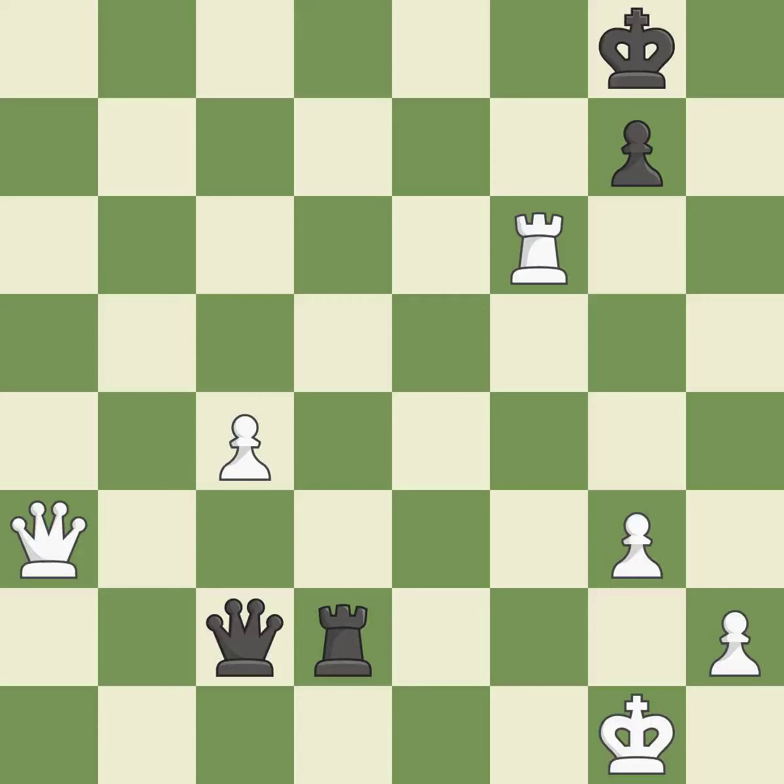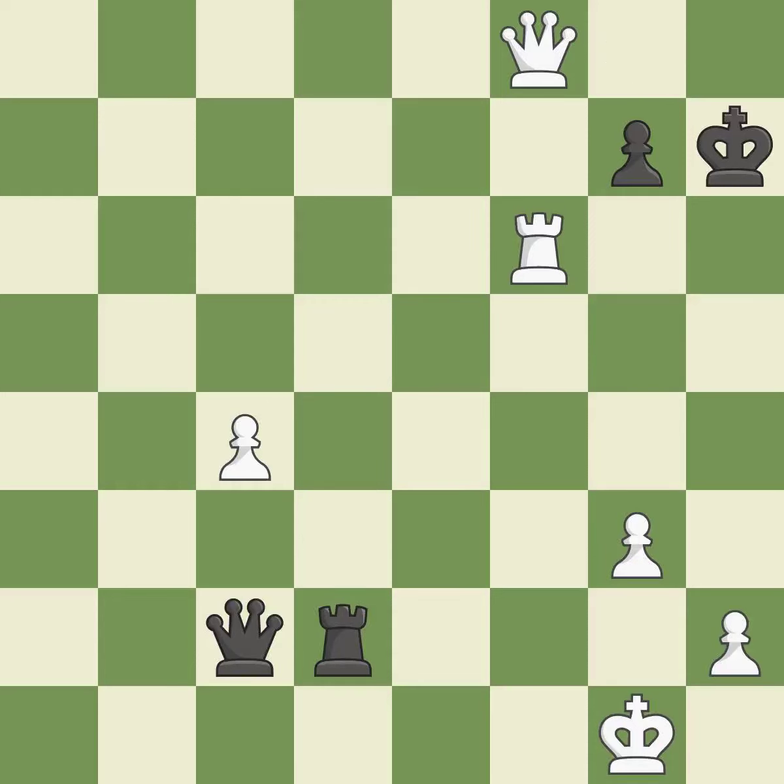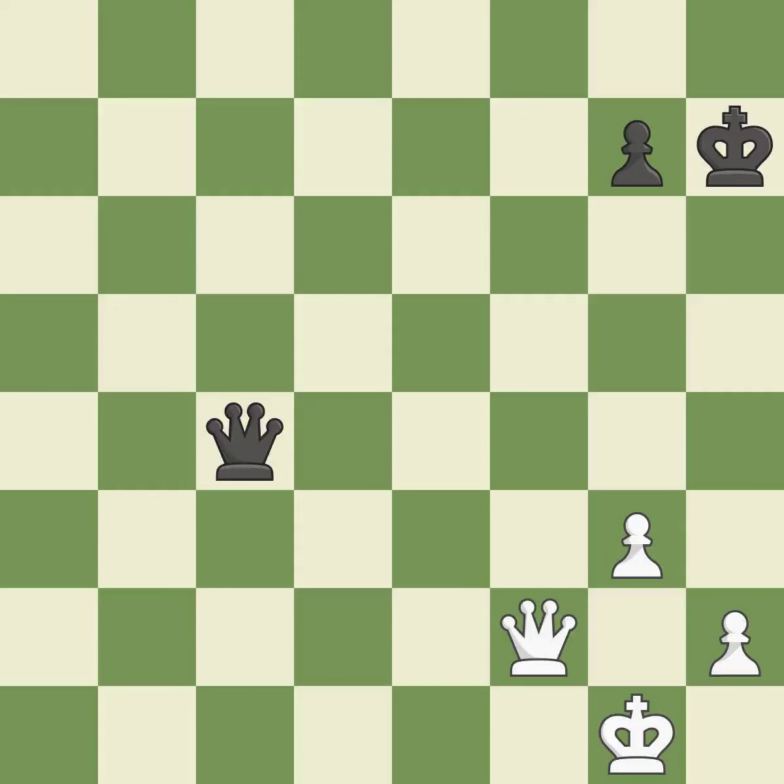This threatens to force eventual checkmate. This prevents the adversary from winning a pawn. This steps away from the checking queen — it is forced. This blocks the attack on a pawn that could have been captured — this is the only good move. This is how you take the pawn. Backs off. It was a free pawn there.